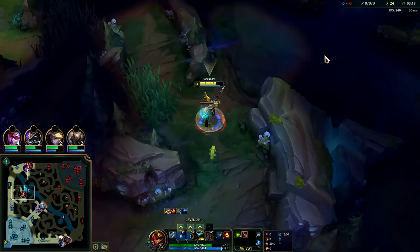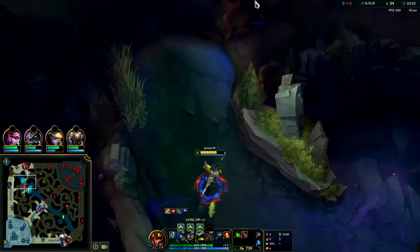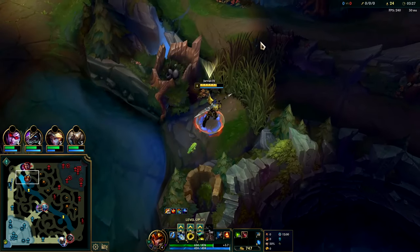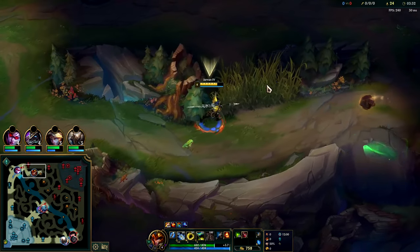If you don't get a leash you'll finish more around 3:25. We have lots of HP — could pop a potion here but I don't think we'll need to. We want to max our Q first. Let's see what's up here — might run into Jax.